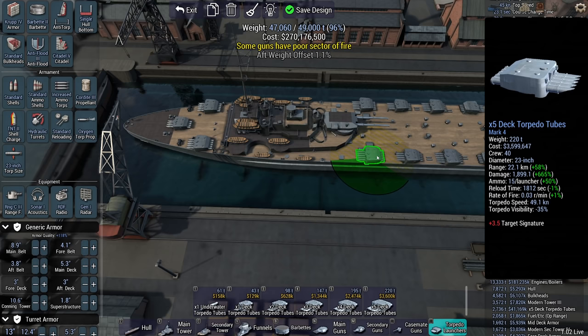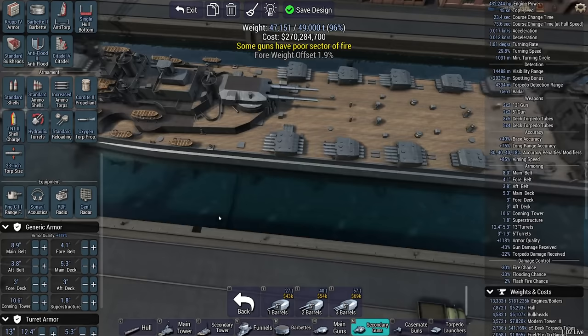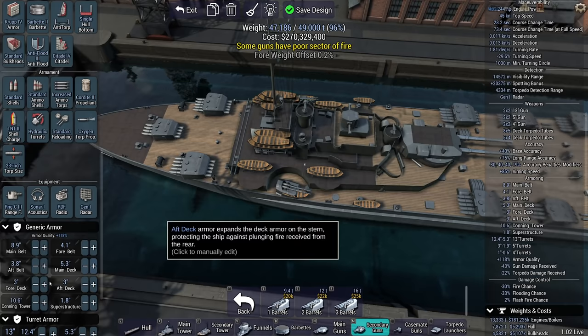Armor? What's that? We don't need armor where we're going, because I have torpedoes that can hit you at 20-kilometer range and you cannot hit me at 20-kilometer range. Considering I still have an aft weight offset, I will put some 5-inchers here, just because I can. I'll put some 4-inchers here to balance out the ship.